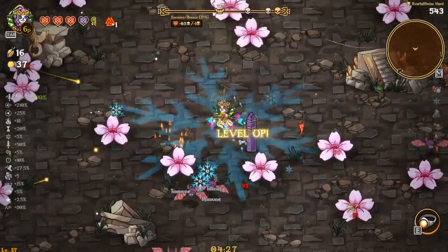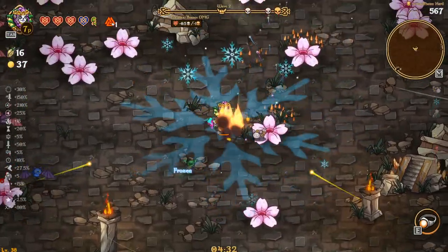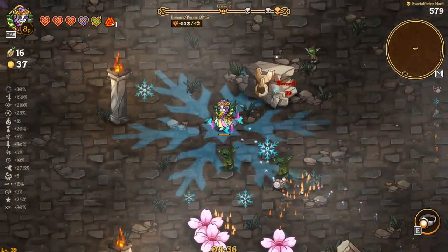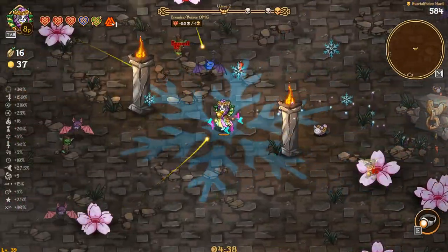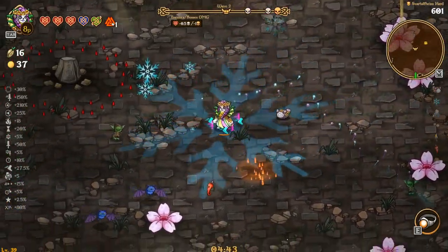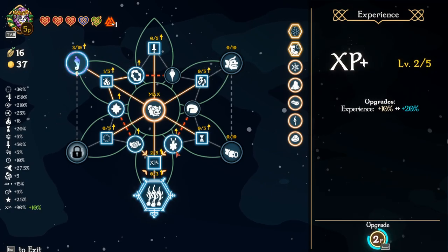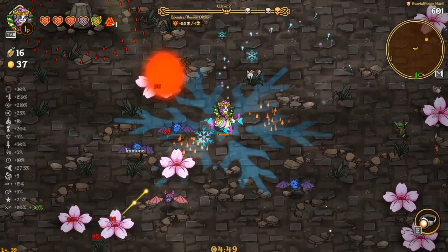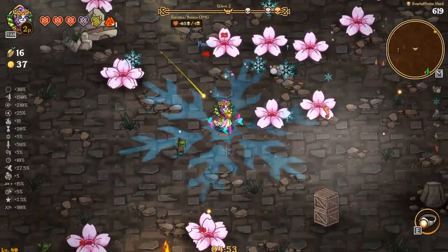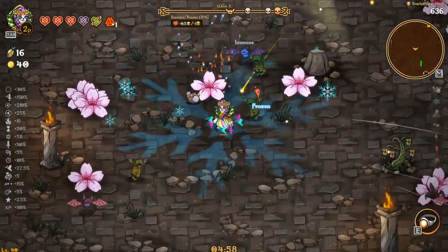Seedlings — I don't know how well that's gonna go, just because pea sprouts usually farm the crap out of seedlings. Since we don't have pea sprouts going, I don't know how well we'll do with that. Hopefully we can get enough seedlings, but pea sprout usually farms seedlings pretty well.